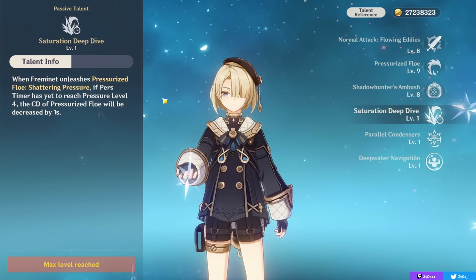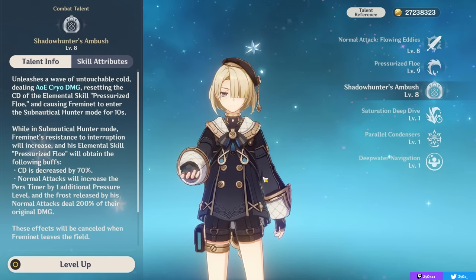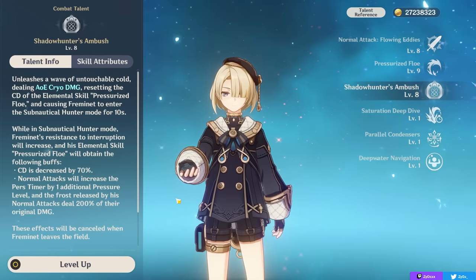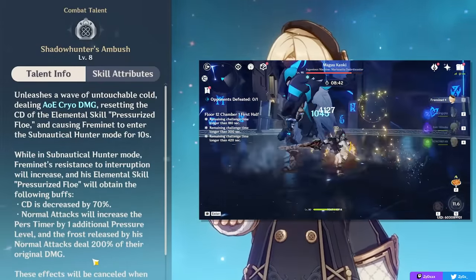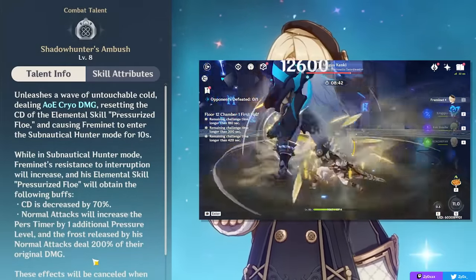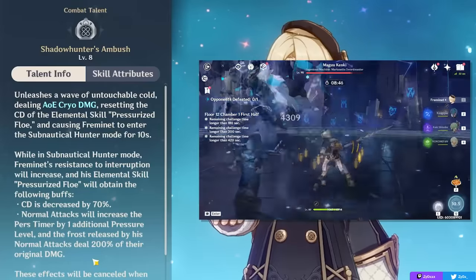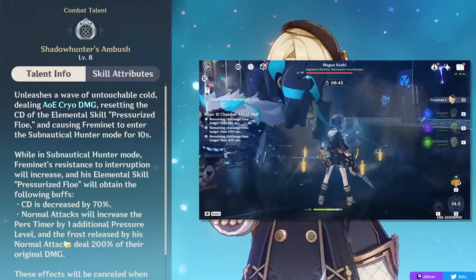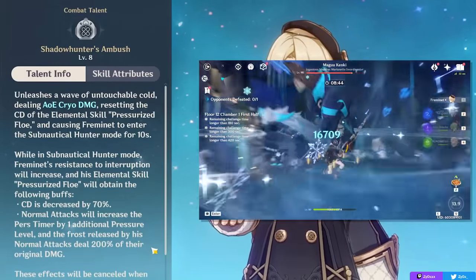This Ascension passive is really nice when paired with your burst for the cryo build, where you want to be spamming your skill at level 0. You can actually get a level 4 skill with only 2 normal attacks, because the second part of the burst makes your normal attacks give you 2 pressure levels instead of 1, immediately going from 0 to 2 and then 2 to 4 when you're inside your burst. This is especially nice for your physical build — you just use your skill, attack twice, use your skill again, and rinse and repeat.